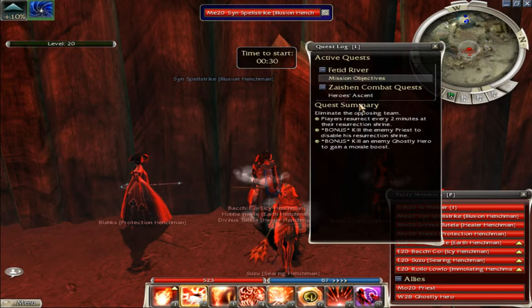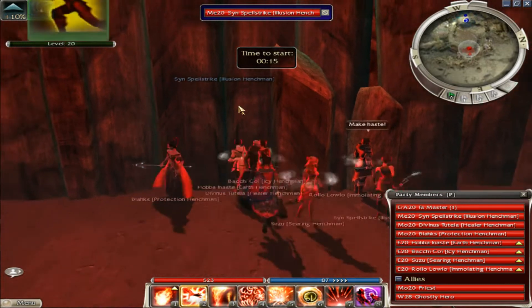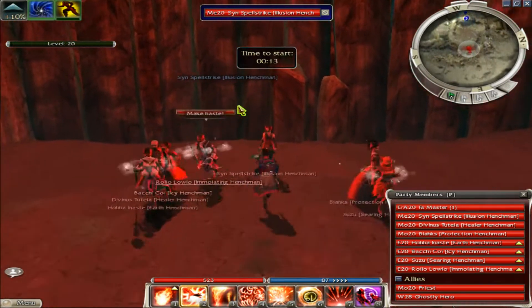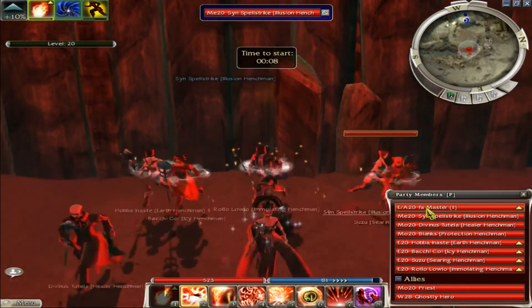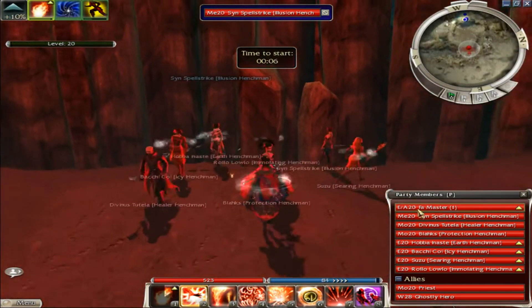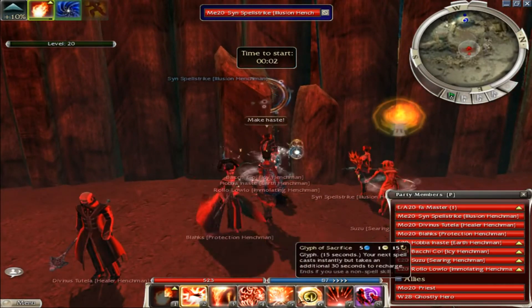You get Balthazar faction for it, and the main thing we're after is the Z combat quest — the one ecto, the two Z keys, and the 1500 gold. That's pretty good considering how quick you can do this — it literally only takes a few minutes. I'll also show you how quickly you can make a new PvP character because it doesn't take long at all. You can give it some random name — I usually just use something like 'Ele Nuker Master' but that's whatever.